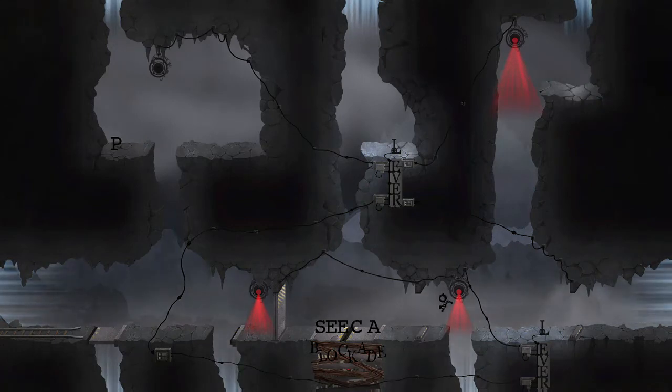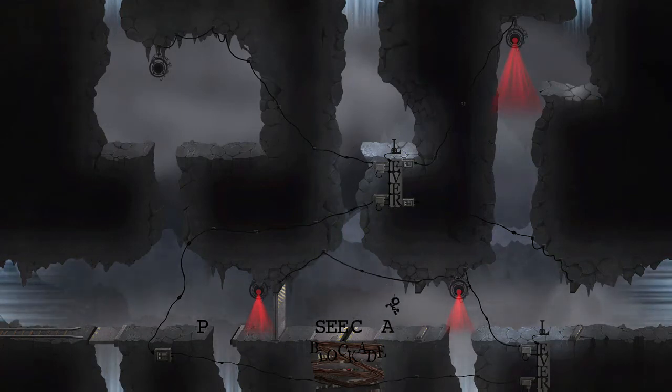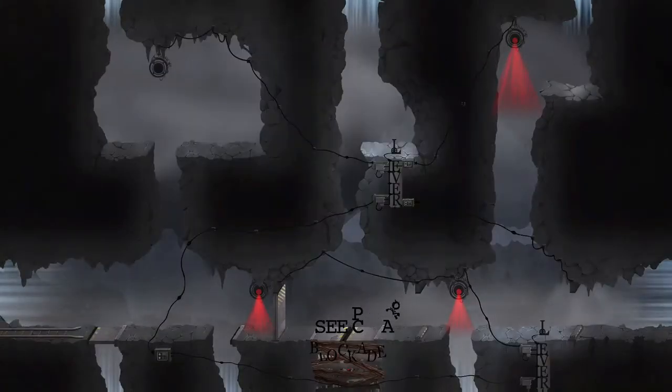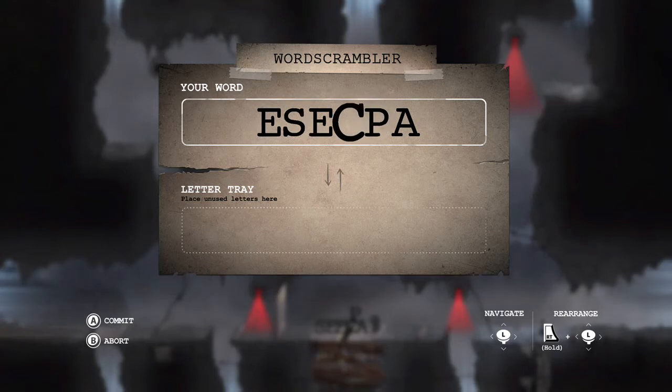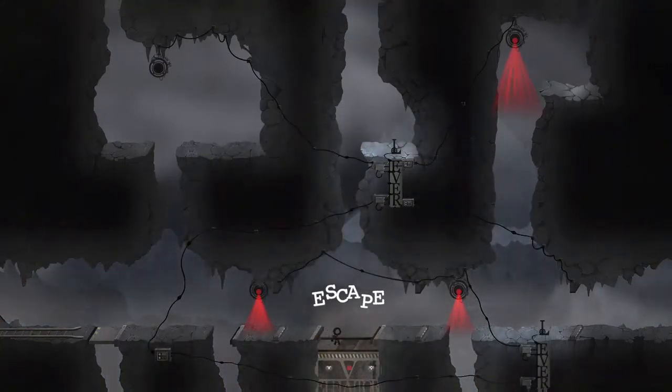As soon as we figure this out, we will do our last giveaway. Anyone having issues on Rocket League? The game is free to play — might check that out. I should have pushed the P right here — let's push the P in here. We have P, S, E, C, A — escape! Let's put my spelling skills to work. Escape! There's my escape vehicle.